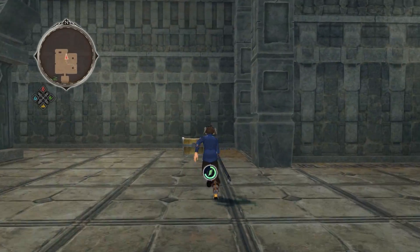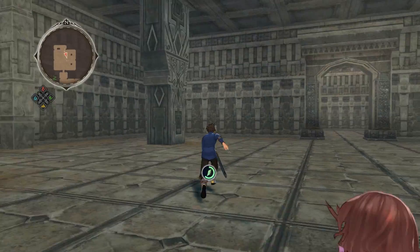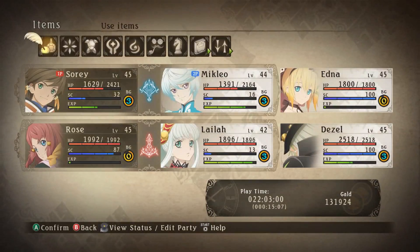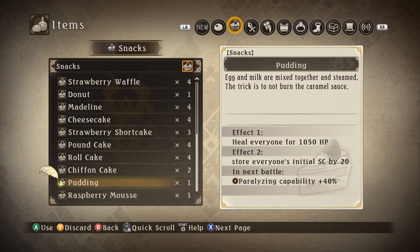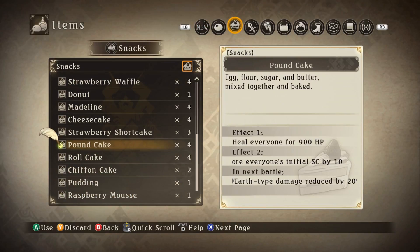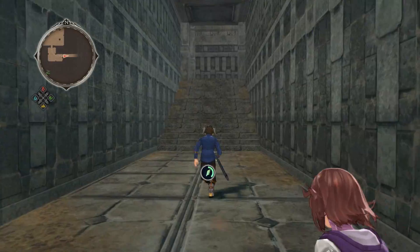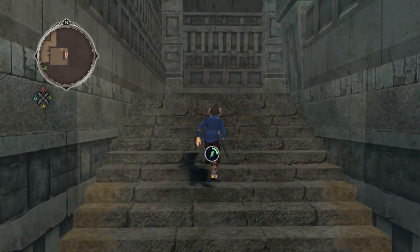How did we miss this chest? We decided to go for the cameo instead. Soft served ice - nothing particularly exciting, but hey, food is food. It may be worth eating some food actually, because we seem to just acquire a ton of it and never really use it. You could eat a pound cake! For all your pounding needs. It also gives you earth resistance, which is pretty good in an earth temple where literally everything is earth.